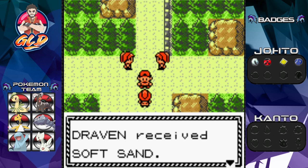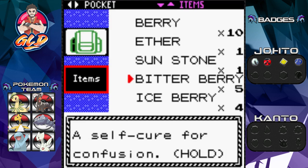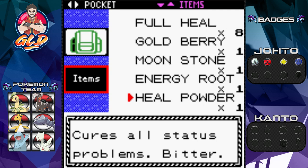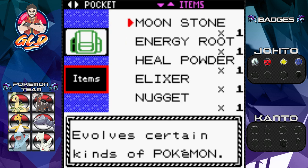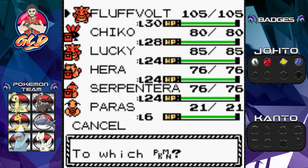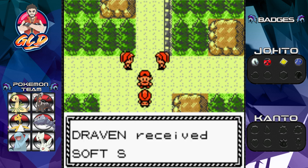After defeating the three trainers, Kate says: 'You're too strong, I didn't stand a chance — here, you deserve this.' We receive Soft Sand, but unfortunately we don't have space for it. So let's make some room. We have some good items here, so let's give a Gold Berry to Fluffvolt and grab the item from Kate.